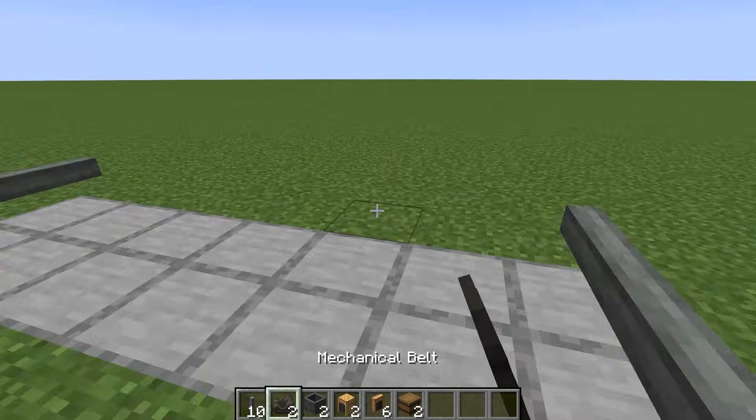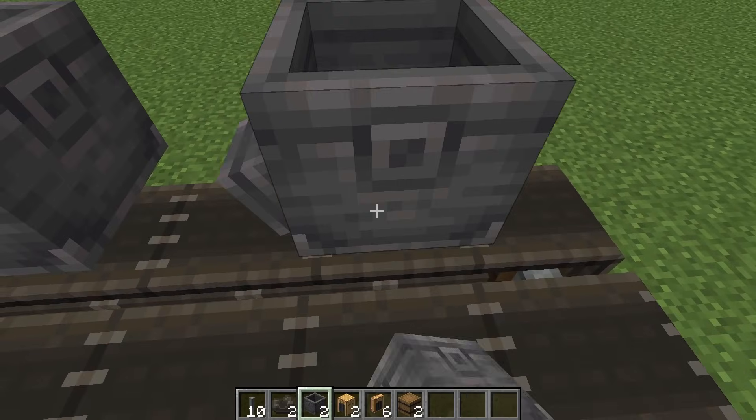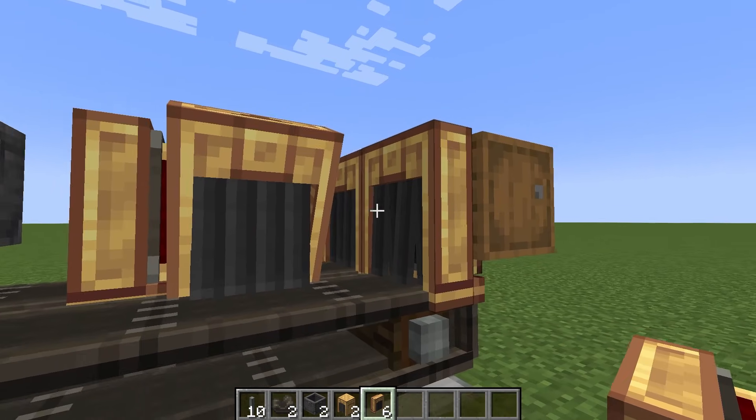We put the shaft like this and connect them with a belt. We put a brass tunnel. Then we put two basins here and attach a brass funnel to them. Here we put two barrels, and of course another brass funnel to them.